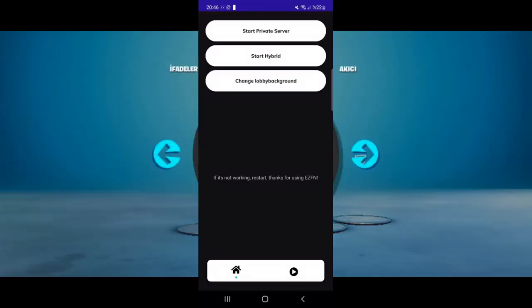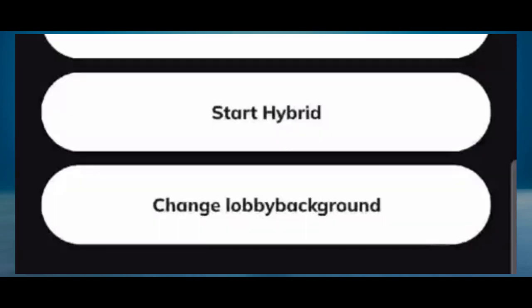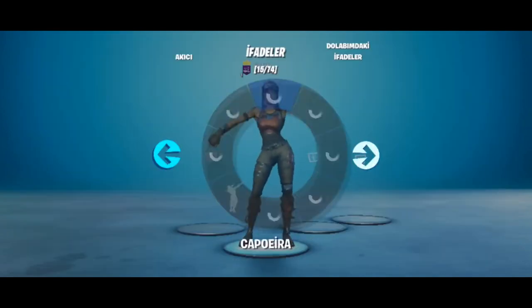If you want to switch to the hybrid server, which lets you join your friends, you can do that by going back over to the EZFN beta launcher. Then instead of clicking 'start private server,' just click on 'start hybrid server' and that should launch it up for you.